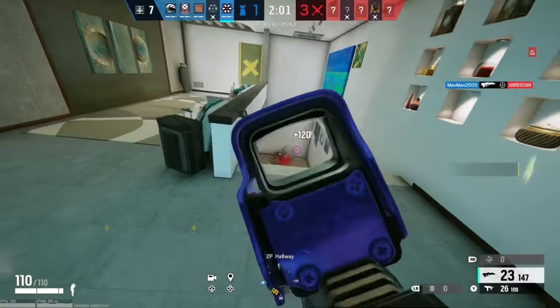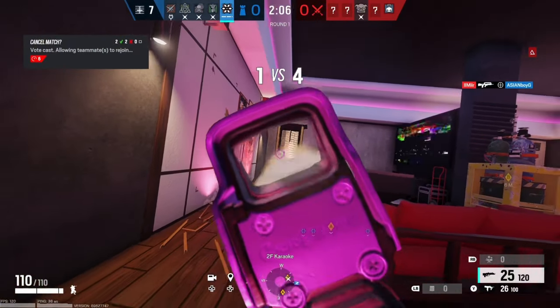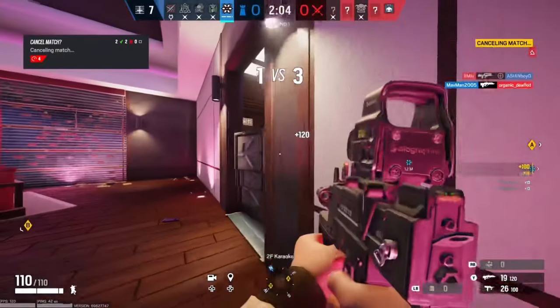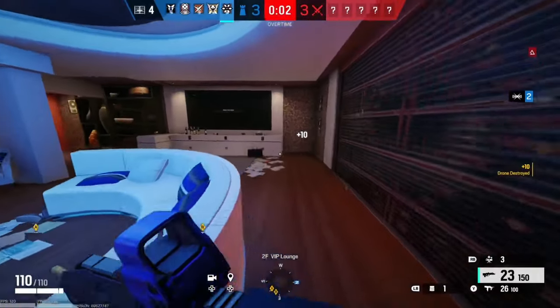Thunderbird can come in handy in many different ways, not just with her healables. If you're running the bulletproof camera, just set it up somewhere in sight so you'll always have eyes on. Or you can place a bulletproof camera out in a hallway, where you could give comms to your teammates about where the enemies are pushing through from.